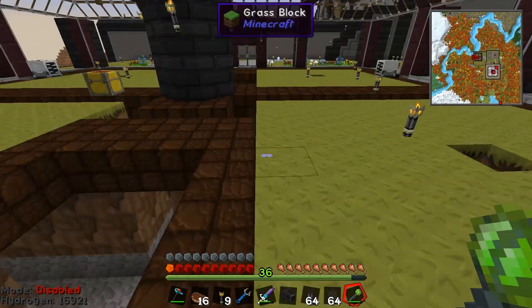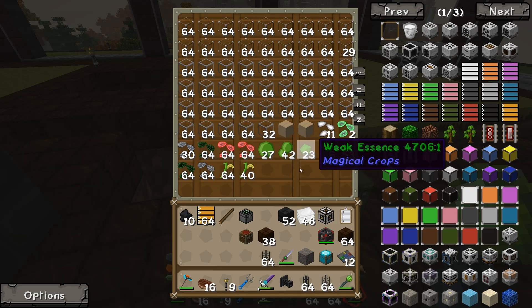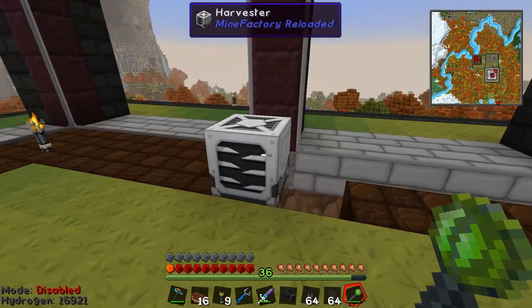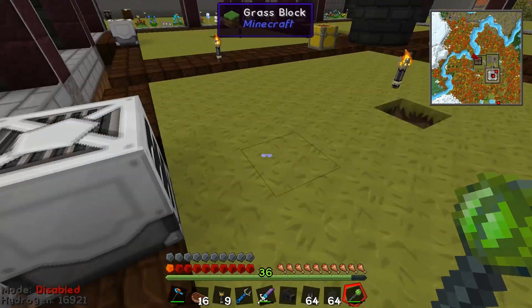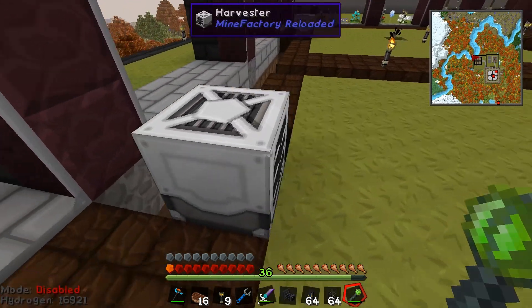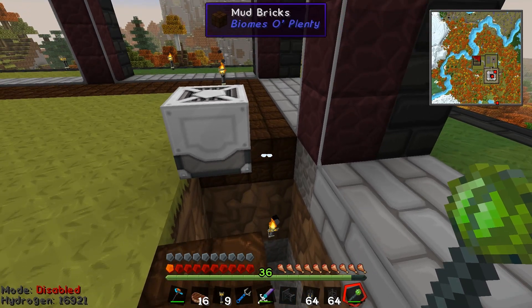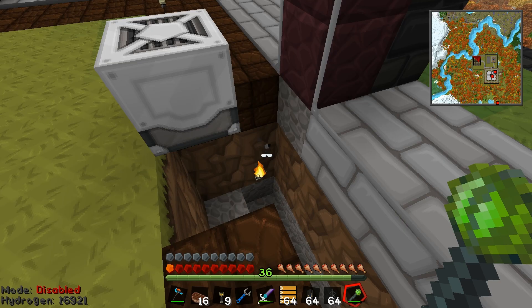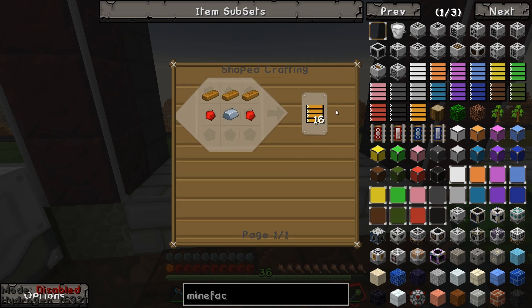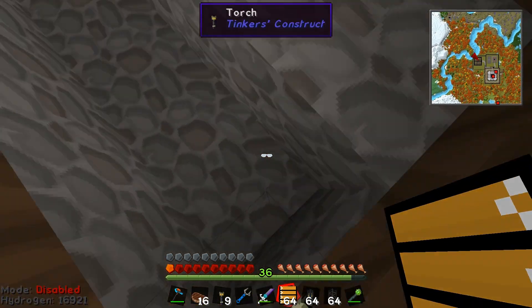I want to use Mine Factory Reloaded to do the item transport. What the harvester is going to do is harvest up everything in front of it and then spit it out right out the back. While pneumatic tubes or logistical transporters from the Mekanism mod would do fine, I'd like to use something different — there's nothing wrong with having some variation. So what I've decided to use is these conveyor belts from Mine Factory Reloaded. These are made with rubber bars, some iron, and redstone — you get 16 of them, so pretty cheap. You get rubber by smelting from rubber trees, and you can resmelt the rubber to get raw plastic if you need it.